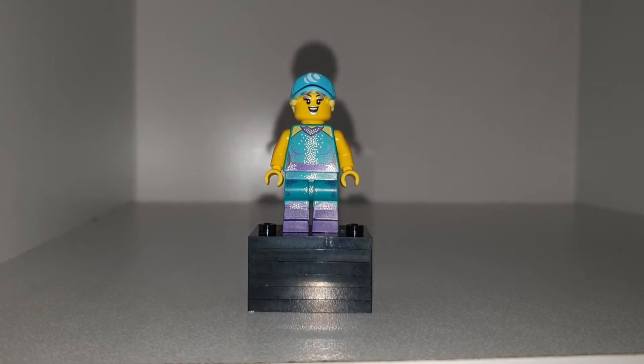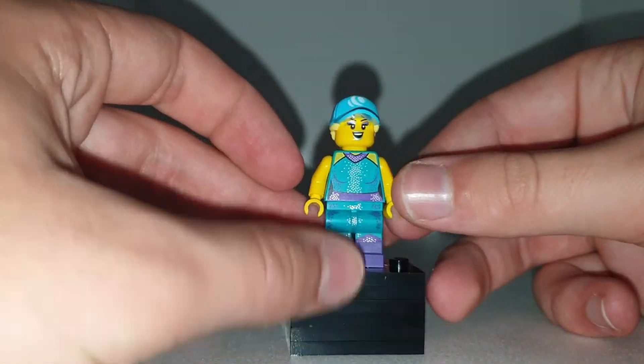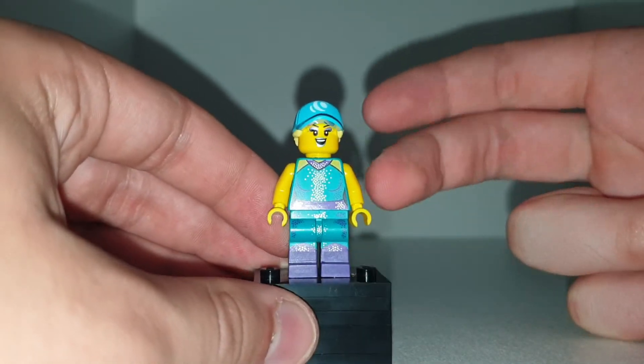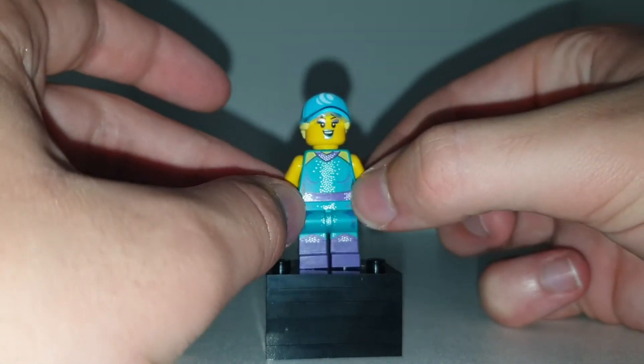I can't give her horns if Lego doesn't have any horn pieces. Please don't come at me in the comments. I think the costume was pretty cool and pretty accurate other than the glitter. I'm using the Carnival Lady's torso, head, and then the Surfer Girl's hat from the Lego Minifigure series 21.